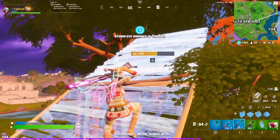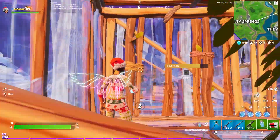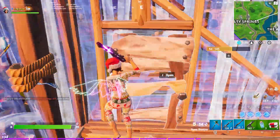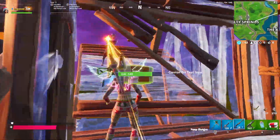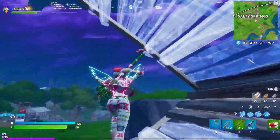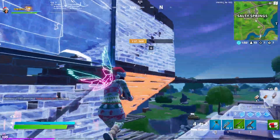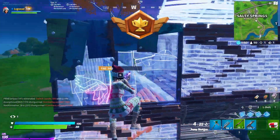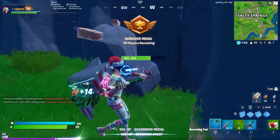When you eventually get into an engagement during mid-game, this is your time to put your creative box fights and build fight practice to use. Even if you die in your first fight, it's okay because you're making the most of each match. Even if you don't win your mid-game fights at first, you're eventually going to be more comfortable with it, which will make you more confident during the fight. Confidence intimidates your opponent, allowing you to control the fight in your favor.